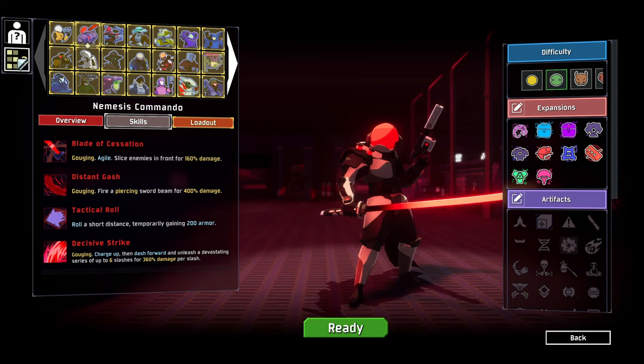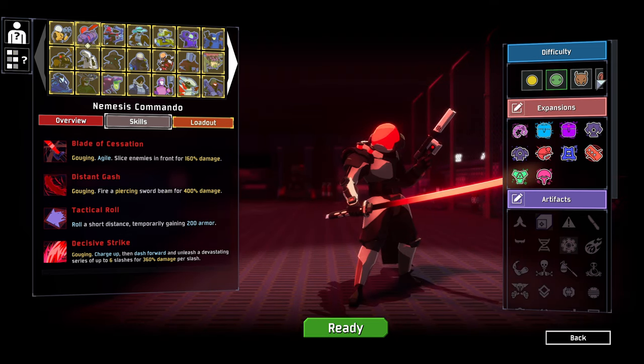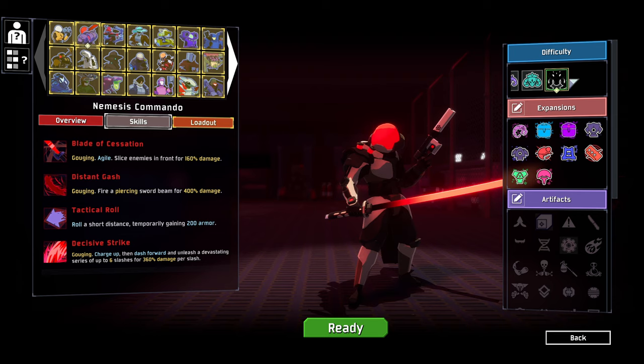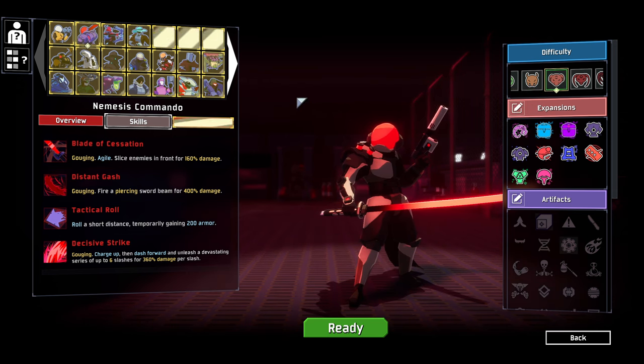Hello everybody and welcome back to another episode of Risk of Rain 2 Modding. We're jumping in again and this time we're trying out the Nemesis Commander. We're going to be giving this guy a go and we're going to stick with this. I do have some other difficulties as well - I have a lot over here, but I still like Thunderstorm. I might do a bit of Monsoon later on though.